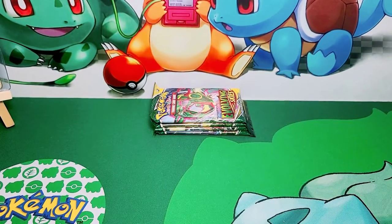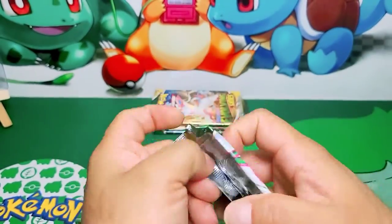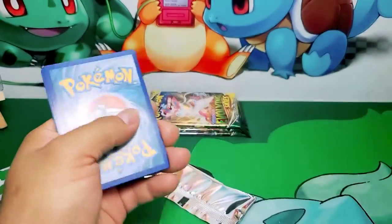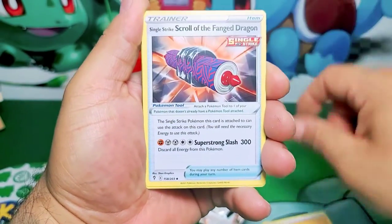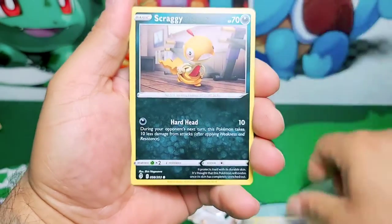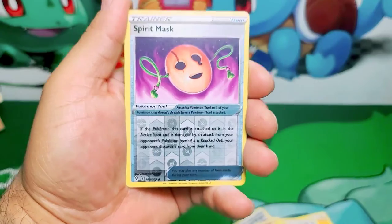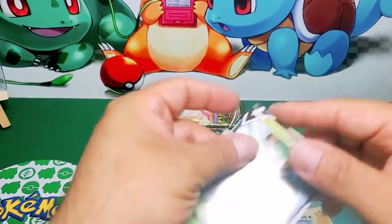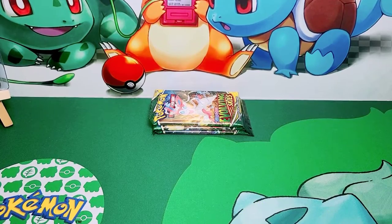Very nice, I'm super stoked! All we need is the Flaffy - it's very common so we should be able to pull it in another video. All right, I'm super happy I don't have to open too many more of these boxes - they're not that cheap people. Thunder Energy, Single Strike Scroll, Fletchling, Scraggy, Hippopotas, Temple of Sinnoh, Liepard, and a Trevenant V! I don't have him, so that's good. Let's sleeve this bad boy up and add him to the collection - looks a little like Groot!